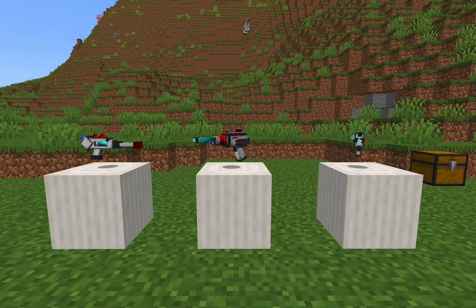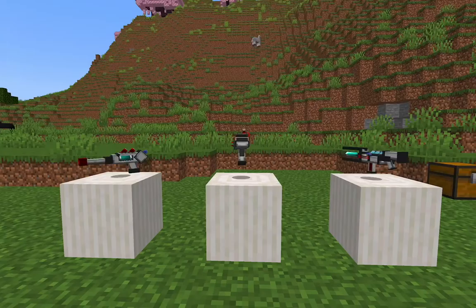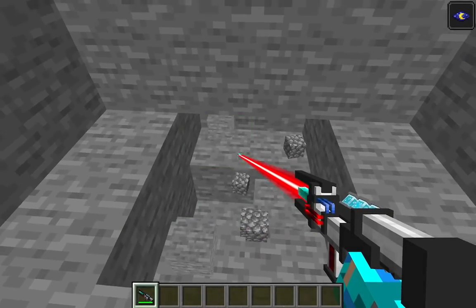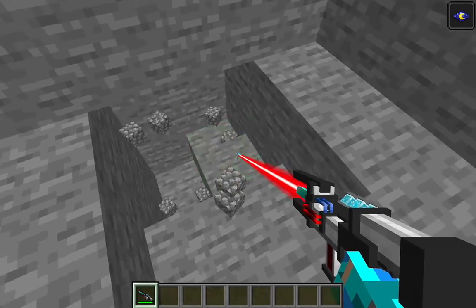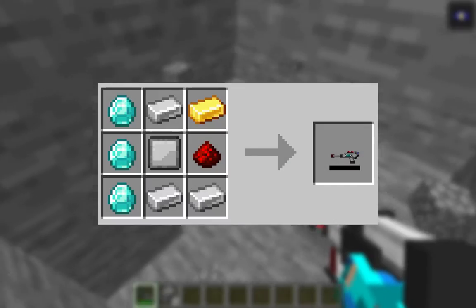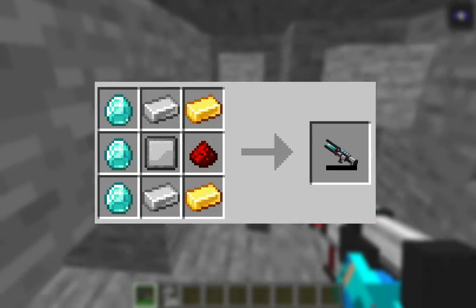Here we have three different mining gadgets: the MK1, MK2, and MK3. These three lasers have the same functions and the only difference is that they look different. So basically you can just choose them based on your preference and use the crafting recipe for MK1, MK2, and MK3.